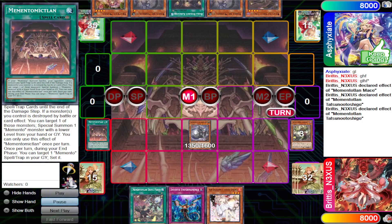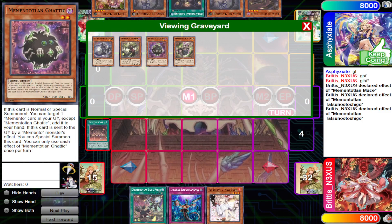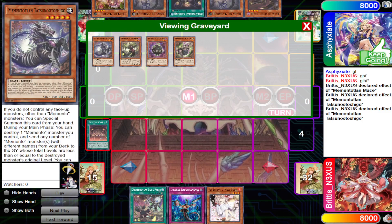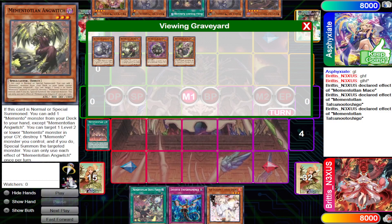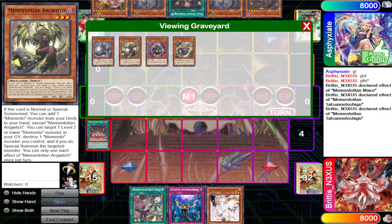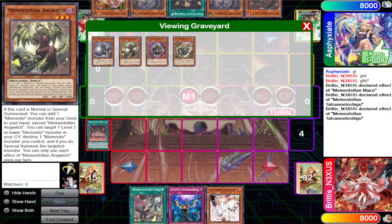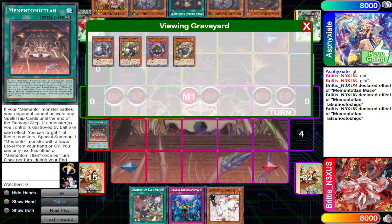We use Tatsuno Shigo's effect, sending Anguish and Gatic. If Tatsuno Shigo was our only starter and we didn't normal summon, one starting play is to send these two monsters — with Gatic you add Anguish to your hand, and with Anguish you add another Memento. Since we already normal summoned Mace, we cannot do that play. However, because we have Memento Land, we can special summon both Gatic and Anguish for free.